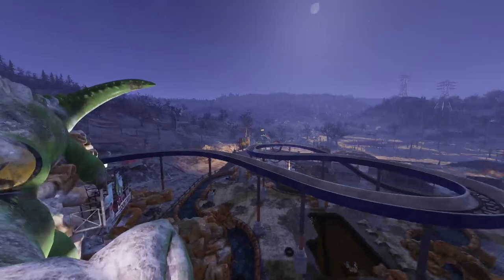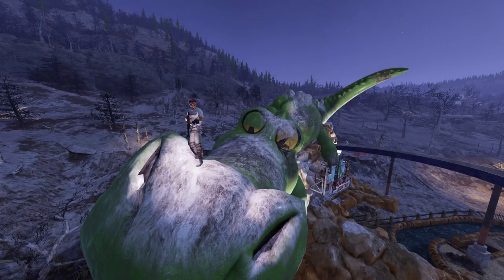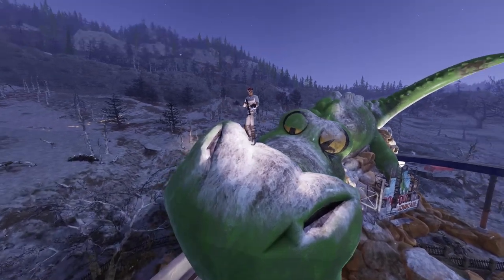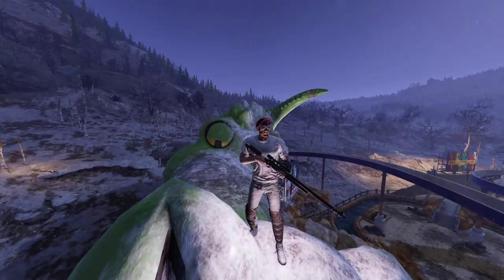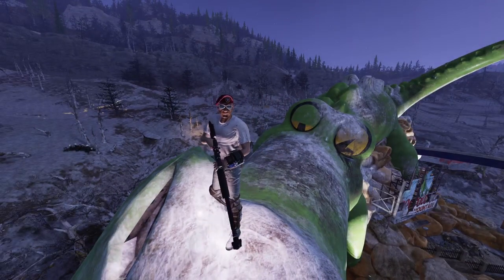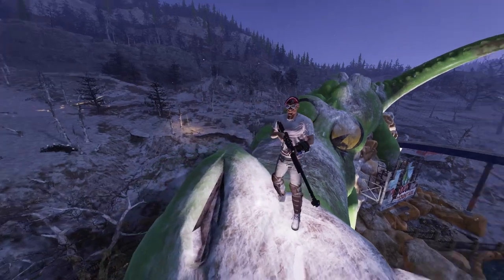The first thing I'm going to talk about is where I am. This is Wavy Willards. I figured that since Boone assassinates the hotel manager from the mouth of the T-Rex statue in Novak, this would be a pretty great place to start this off, as this is the closest thing we can get to a giant T-Rex in Fallout 76.